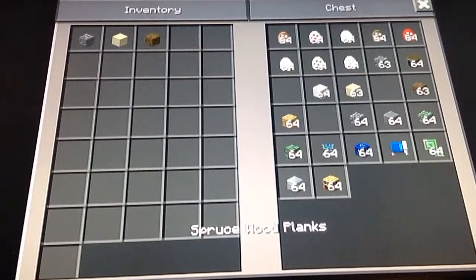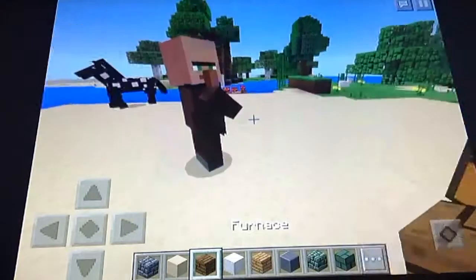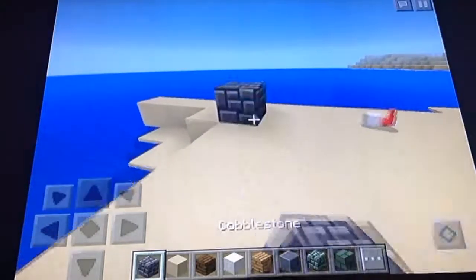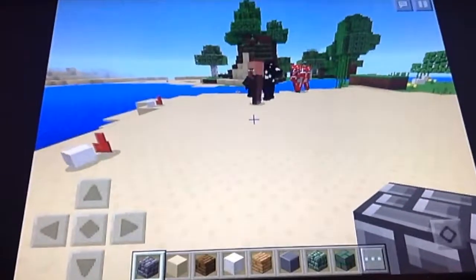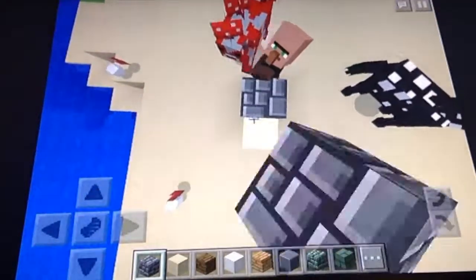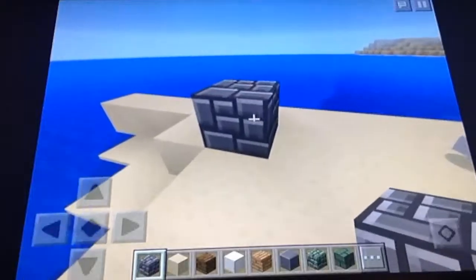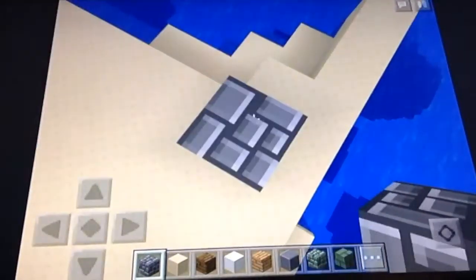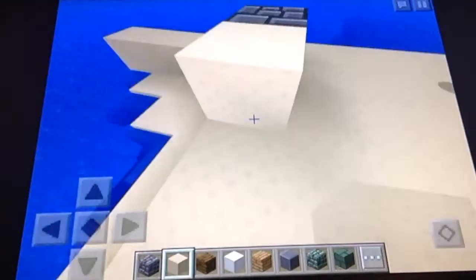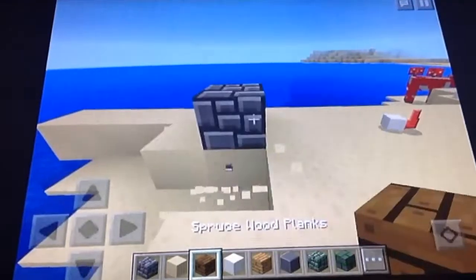So right here we have cobblestone — it's entirely different, looks like it's made all of bricks. Pretty weird. And with sand, it's just little dots, pretty much.